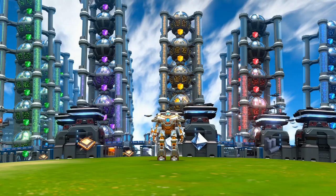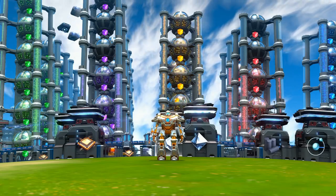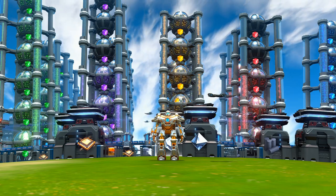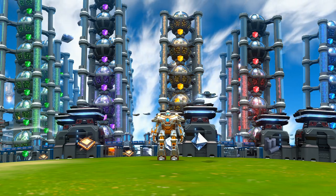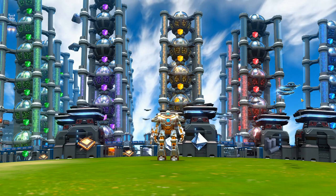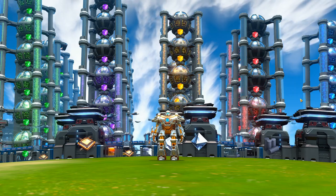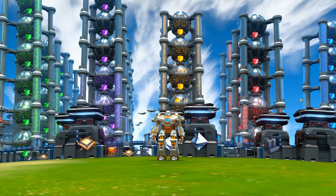Hey, it's TDA and welcome back to the step-by-step guide to Dyson Sphere Program. Today we will be building the ultimate version of our planetary mall. Last time around we completed all five different colors of science, which means we now have access to the entire technology tree. That means a lot of new buildings to integrate into our mall.